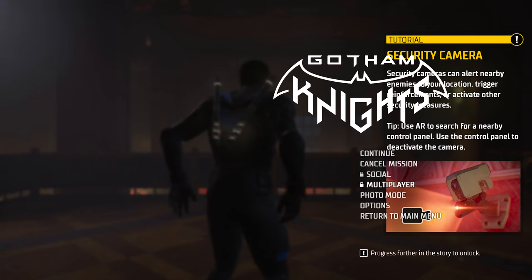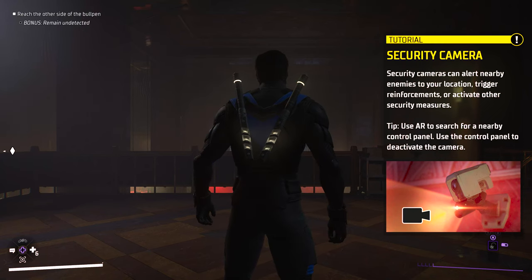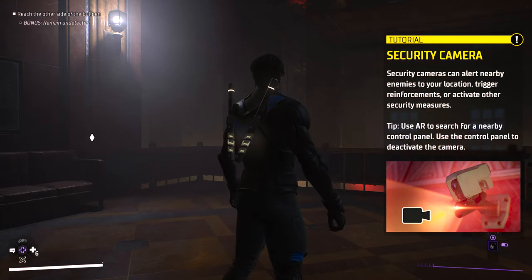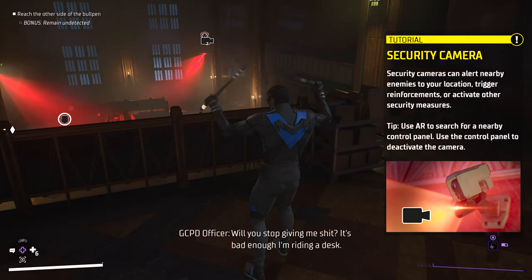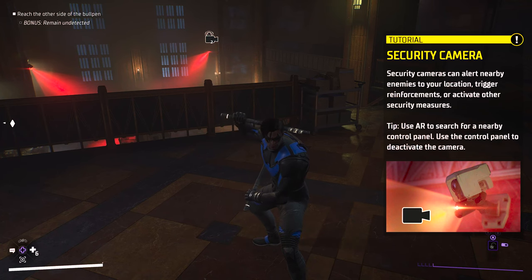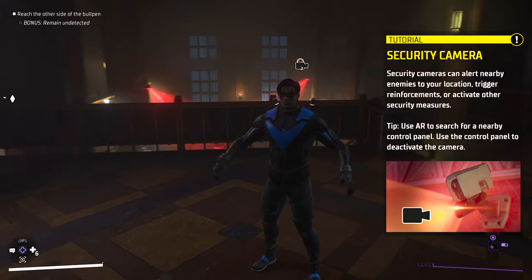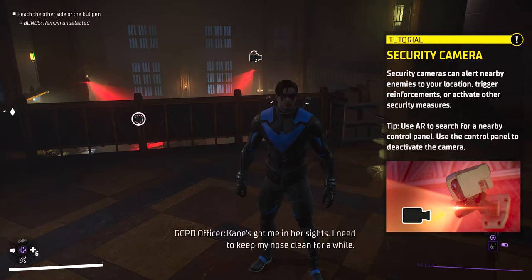Hey guys, Eddie the magic monk doing a tutorial in Gotham Knights. This is one of the starting areas and starting missions where you come into the police station. There are security cameras here and it says 'use AR to search for a nearby control panel.' The problem is I thought 'nearby' meant somewhere near the cameras, but I totally misinterpreted it.